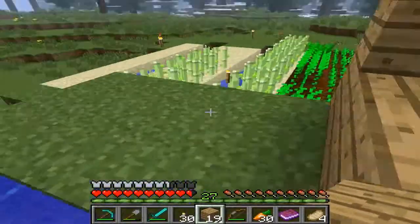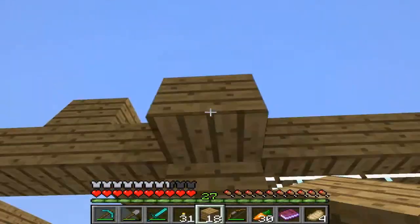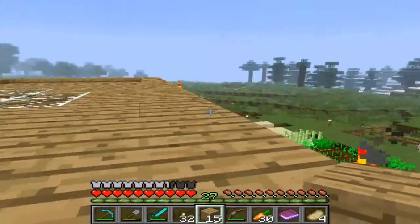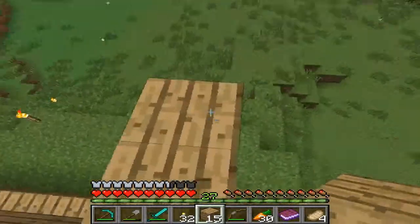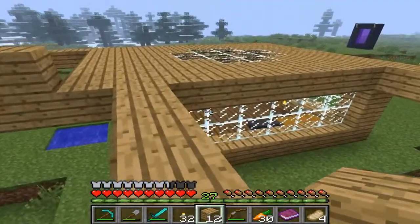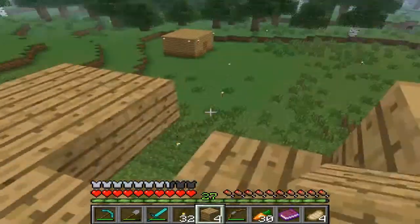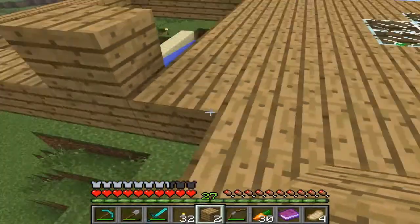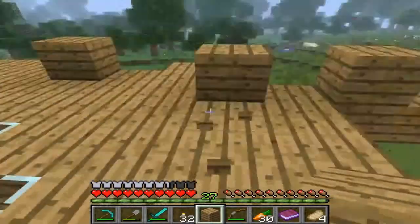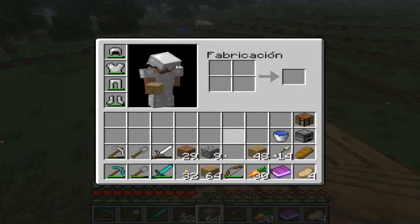Oof, what a fall. Well, look — easier this way, right? I need to expand here and expand here, just enough space to fit the table. I need an axe — I have one but it's kind of broken. No sticks either. Let me convert this into wood planks. Going to make an axe so I don't waste more time chopping.